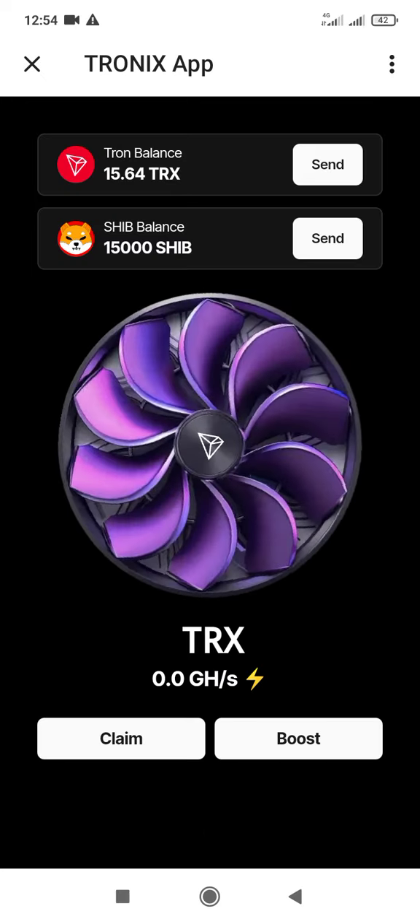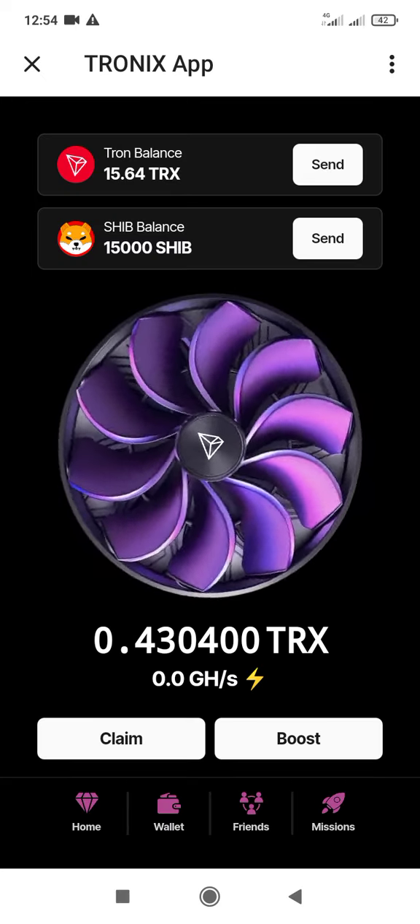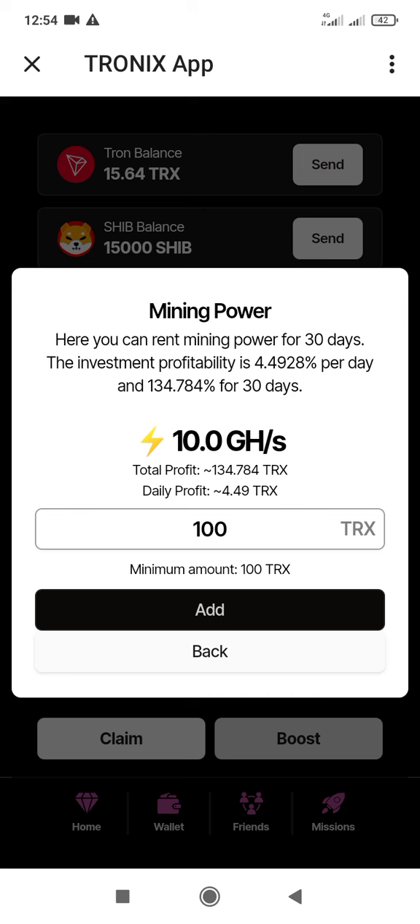To update your account is very simple — just click on boost right here. You are using 10 TRS and 100 TRS to boost your account, and you are using 10 GH mining. You'll be earning your profit per day.